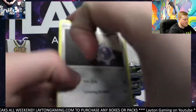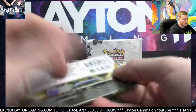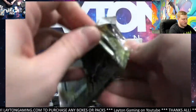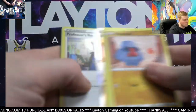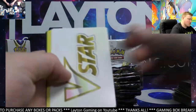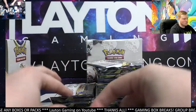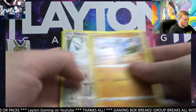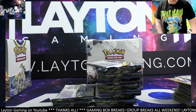Now we are talking. We got an Ace of Rola as well — nice hit. Professor's Research Hollow. Here comes some hits now. Sunshinu Heatran. Move another stack of cards, we'll keep going.